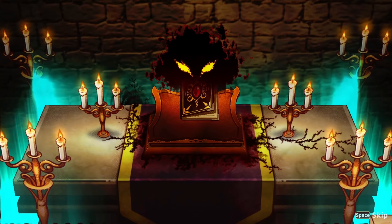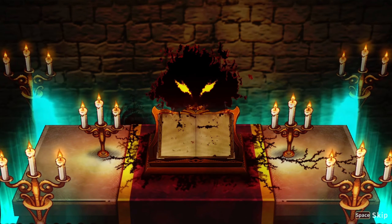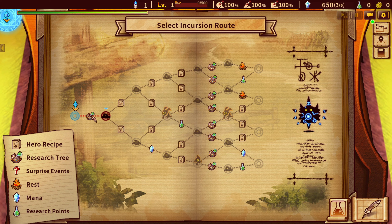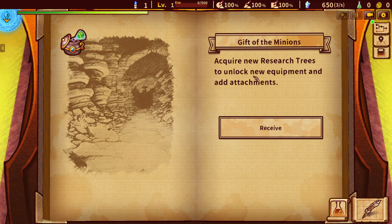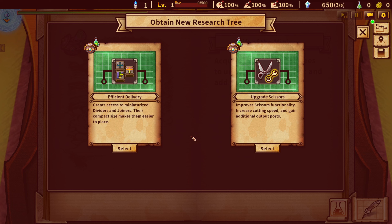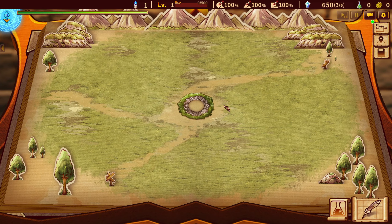Ignore me while I try and sort out my screen because it is really awkward — it's slightly over my OBS for some unknown reason. Okay so I guess we go to whatever this blobbish thing here is. Acquire new research tree to unlock new equipment and attachments. Okay all of this is kind of over my head. Upgrades to underground transport allow more efficient use of space. Yeah, I thought we already had that. Efficiency. Scissors — I think scissors give us extra troops maybe.